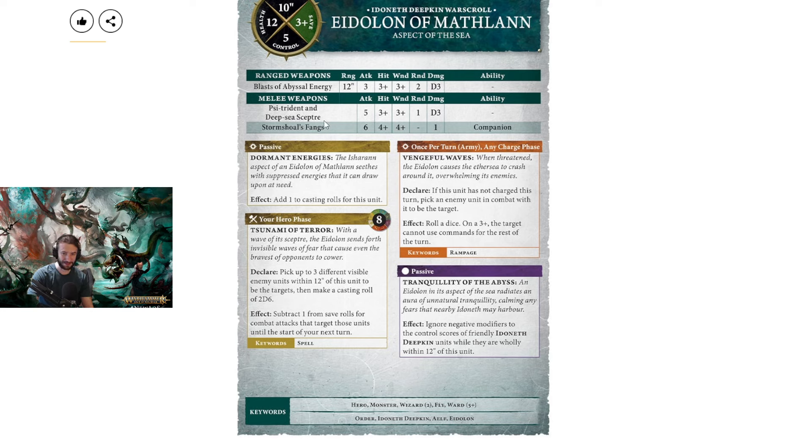He's got his side trident and deep sea scepter — previously these were separate. Now combined: 5 attacks, 3s/3s, 1 rend and D3 damage. It used to be the trident at 3 attacks, 3s/3s, 2 rend and 2 damage, and the scepter was 2 attacks, 3s/4s, 1 rend and 1 damage. So they blended them together — one was 3s/4s, so that's a little bit of a buff, and you get D3 damage so maybe you spike on some of them. Then the fangs: 6 attacks, 4s/4s, 1 damage, it's a companion weapon so you'd be 3s/4s in that battalion. It used to be 2D6 attacks — so they just averaged it out. I like the compact version more.